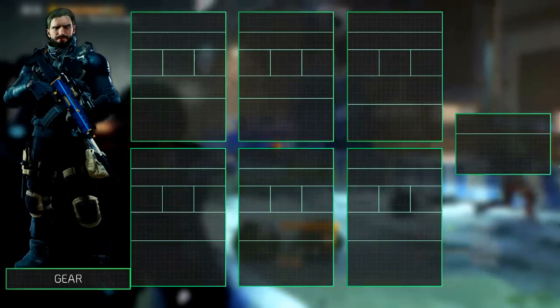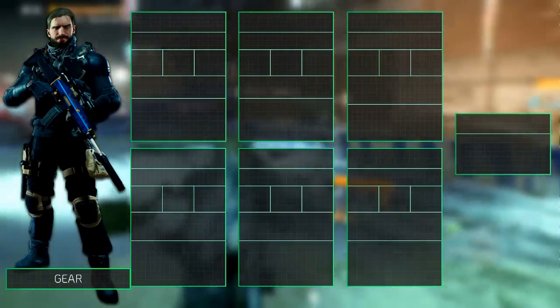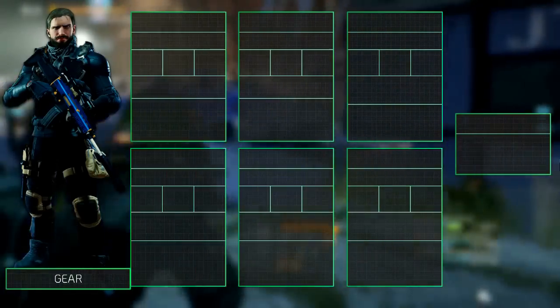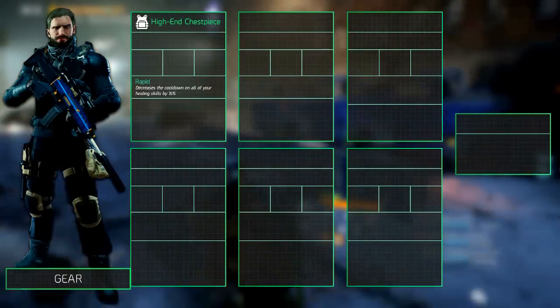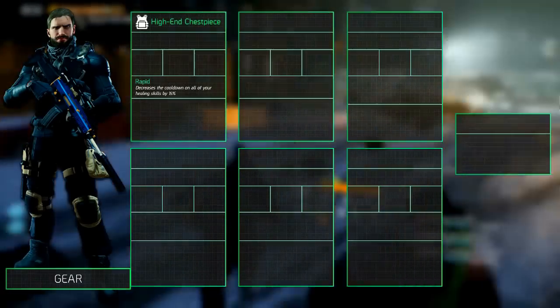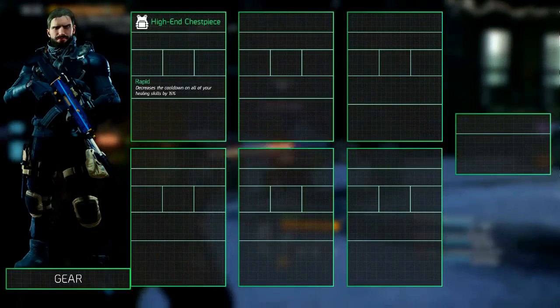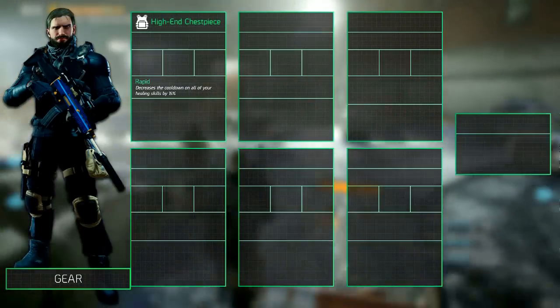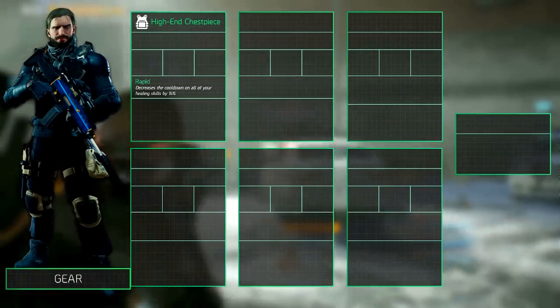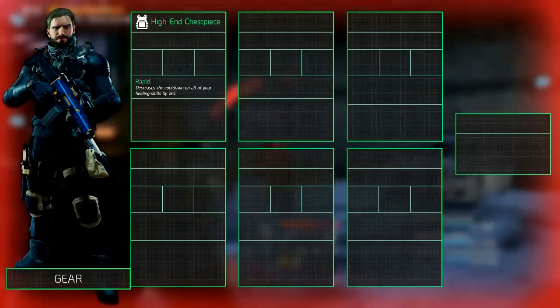Let's start with the gear since this is the core part of the build. Two gear slots will contain high-end gear and four gear slots will contain the reclaimer gear set. For the chest piece we'll select any high-end chest piece with a rapid talent which decreases the cooldown on all healing oriented skills by 15%. You could replace this with a high-end chest piece with a vigorous talent to overheal yourself and make the most of the talent on the backpack.